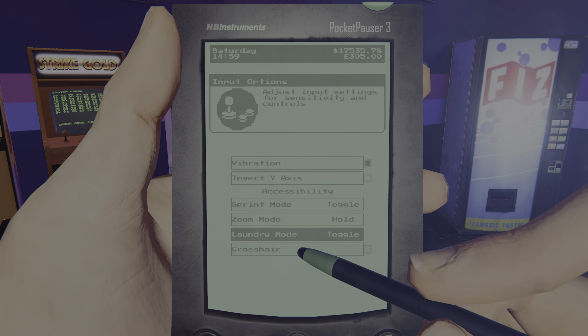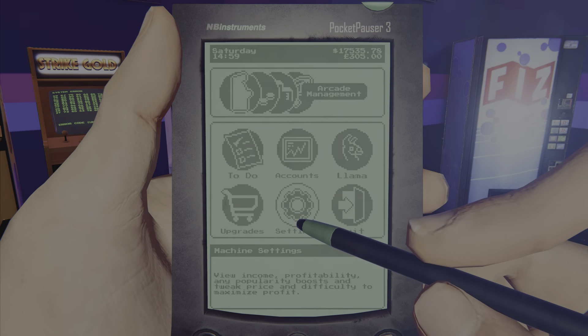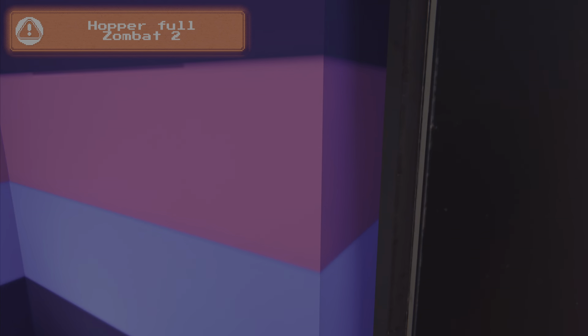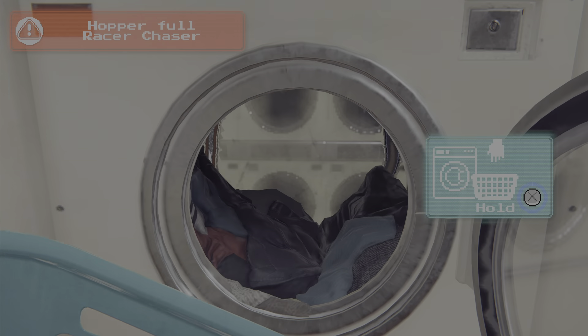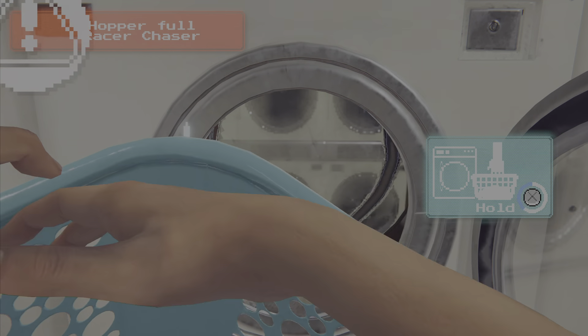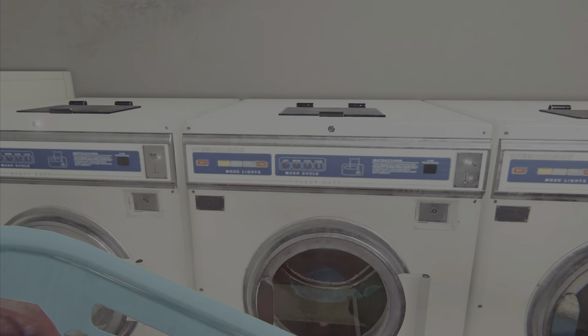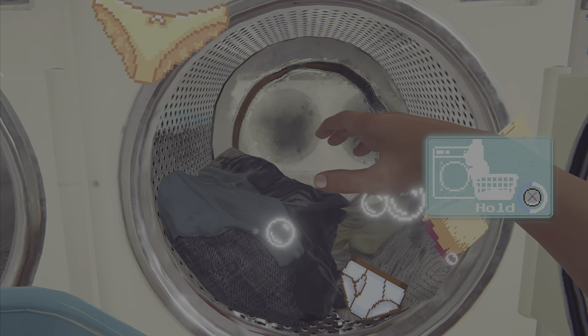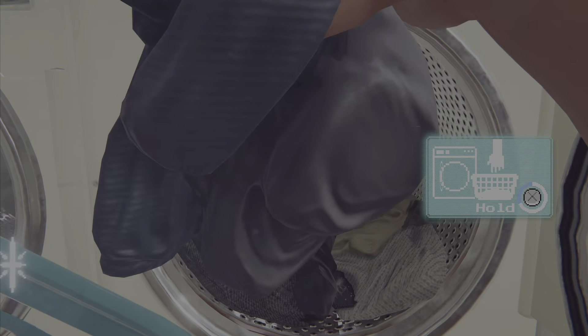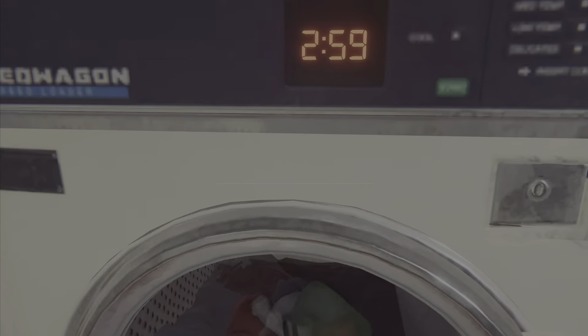You can constantly press X when trying to get to another machine. I'll show you — I'm not even holding it, I just press it and it does it automatically. If I want to stop it I just press X again.